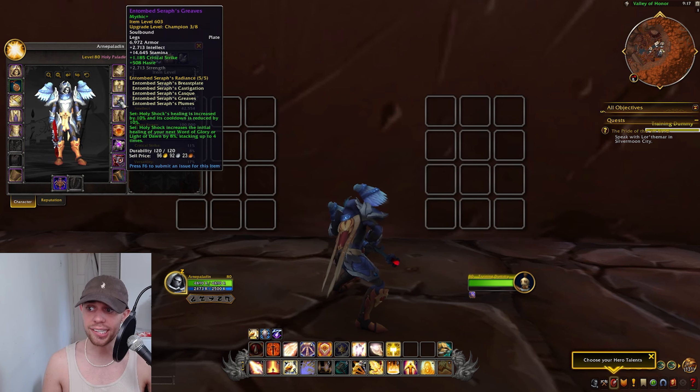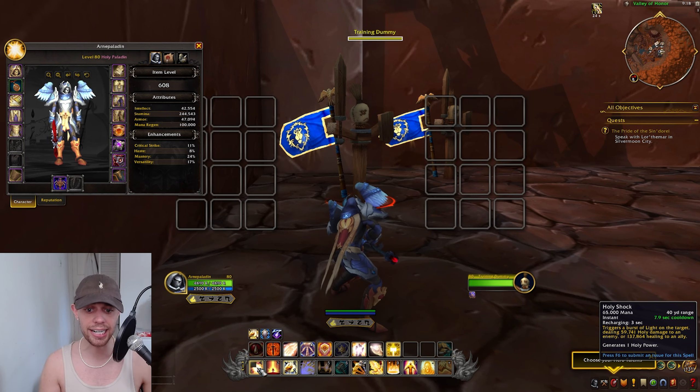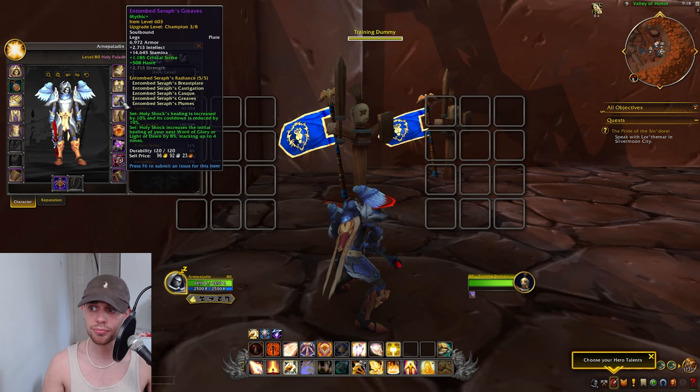Now let's take a quick look at what our set bonus is in the War Within. For us Holy Paladins, it's called the Entombed Seraph's Radiance. Our two-set bonus increases Holy Shock's healing by 10% and its cooldown is reduced. Holy Shock can be used on an enemy or an ally, triggering a burst of light on the target, dealing holy damage or healing an ally, and generating some Holy Power. The four-set bonus works on the same spell: Holy Shock increases the initial healing of your next Word of Glory or Light of Dawn, and that will stack up to four times.